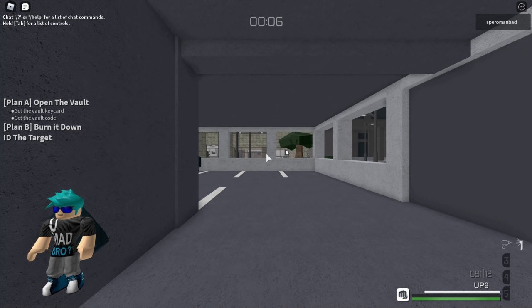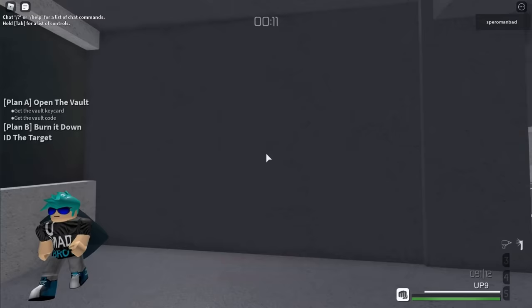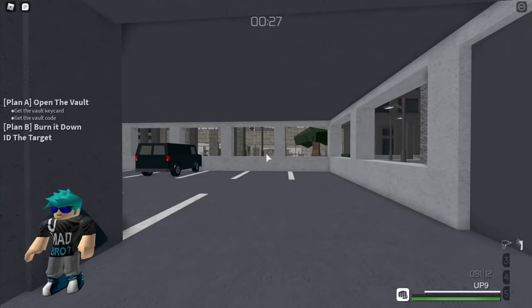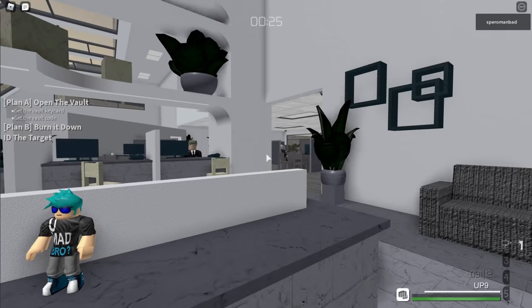In order to do anything, you need to know the controls. It might take some practice to memorize all of them, but you can always hold the Tab key to see a list of controls. Press I to see your inventory. The two items you brought only occupy 6 inventory spaces, meaning they fit in your normal inventory. The equipment bag serves as extra storage, but in this case you don't need it, so exit out of the inventory and press G to drop your bag.